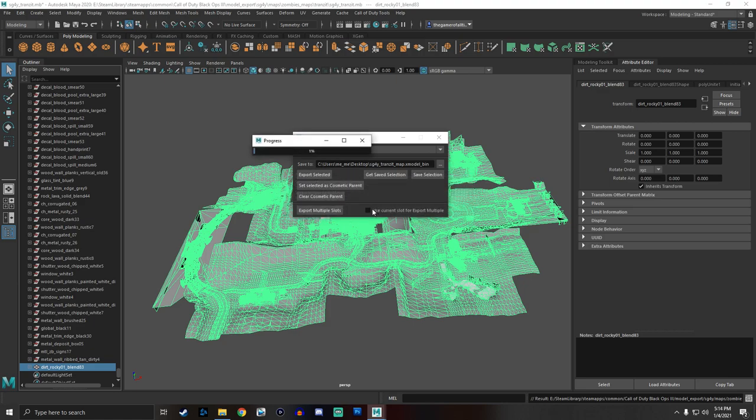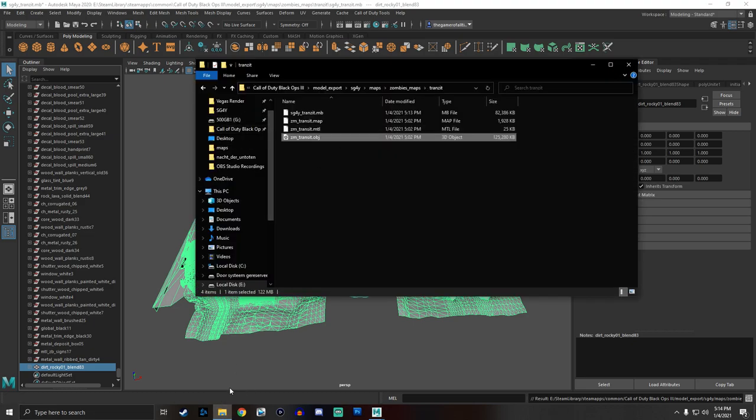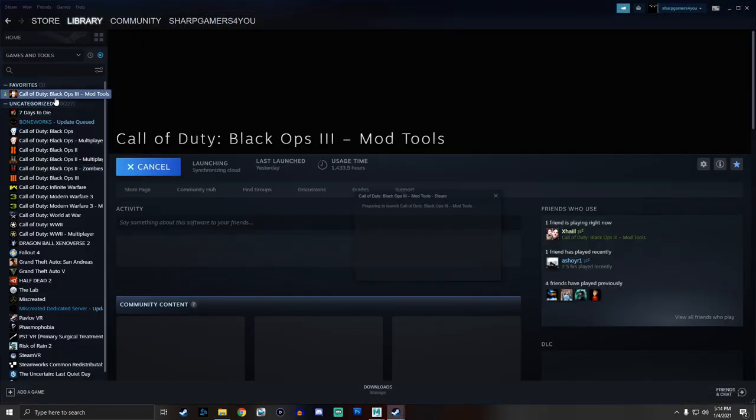If you do XModel Export, you have to convert it into XModel Bin — this is mostly used for Call of Duty 4 and World at War. XModel Bin is for Black Ops 3. Name it SG4Y_Transit_Map, hit Enter. Now we're going to do Export Selected. If you haven't saved your scene, it will say 'you haven't saved your scene, would you like to continue without saving' — just hit Yes. Hit Yes and now we're going to wait until that is done.